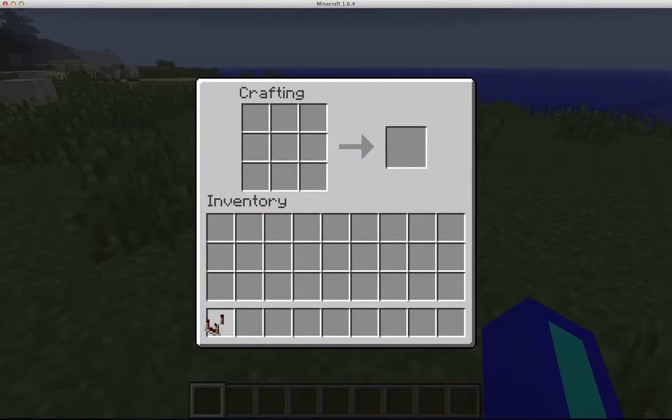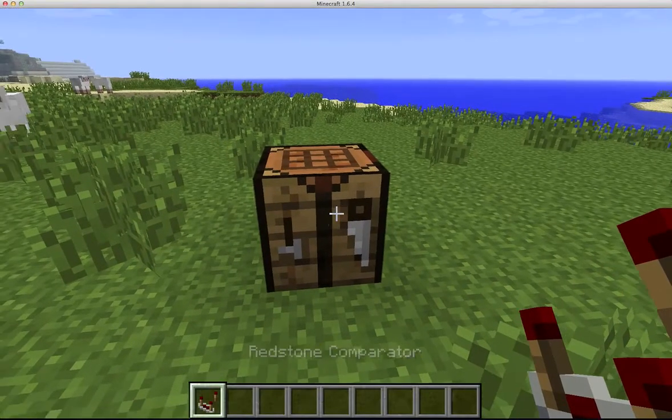And this will create one redstone comparator. So that's how you make a redstone comparator.